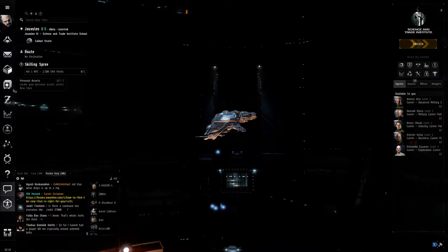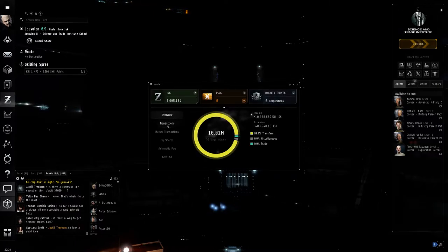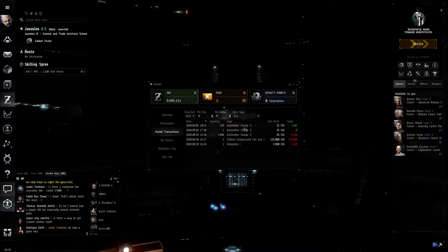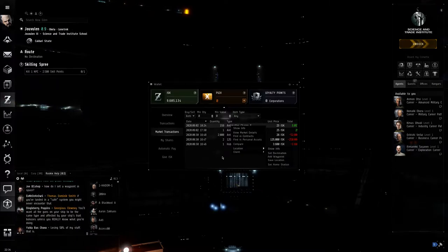That covers inventory and assets. Next is your wallet — pretty much self-explanatory, it tells you how much money you've got and all your transactions. If you bought something and weren't sure what it was, click on Market Transactions and it will tell you what you bought and even show you the location so you can set destination and off you go.